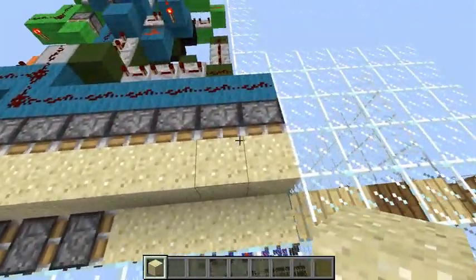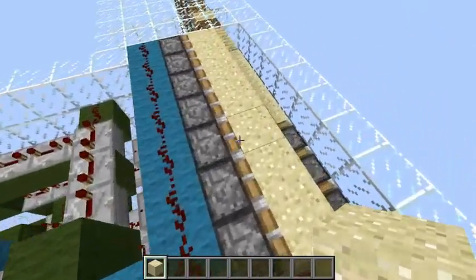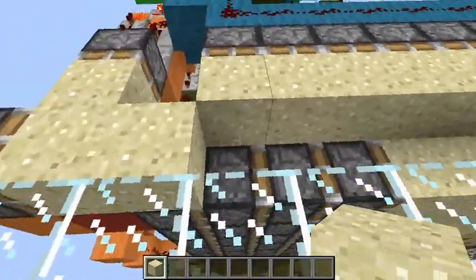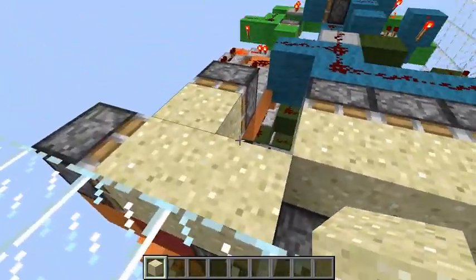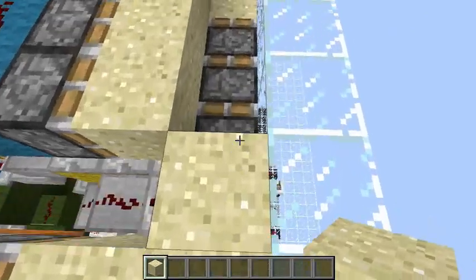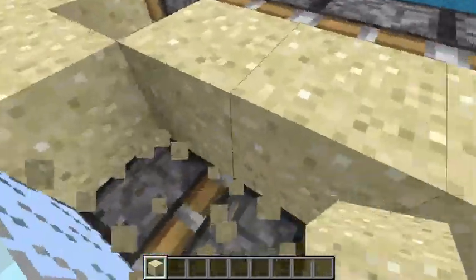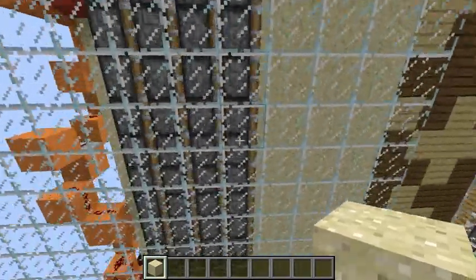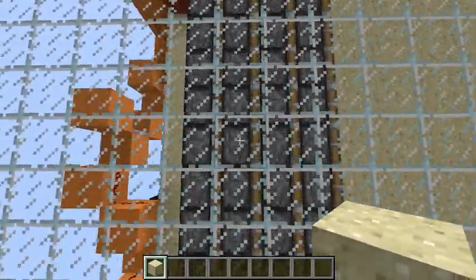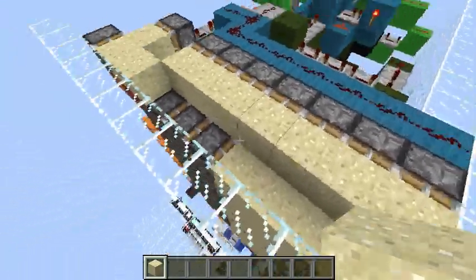Now we need these pistons here and this is really important. These pistons extend whenever the pulse extender is working, because we need sand here if we want to fill the pit up. If we didn't have this sand here, this piston would push the sand like this and then it would start falling down. But after the sand has been transported we don't want any sand up here, because when the piston extender extends, this sand would fall in the gaps between the pistons - and that is a really, really bad thing. So that's why I have these pistons.